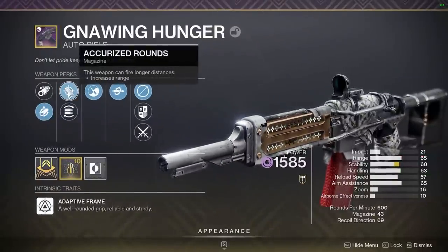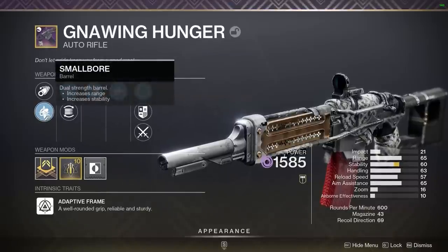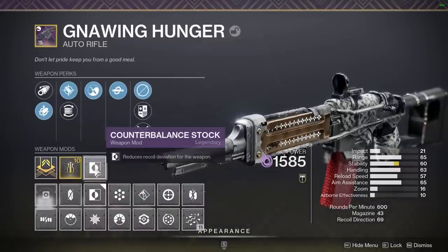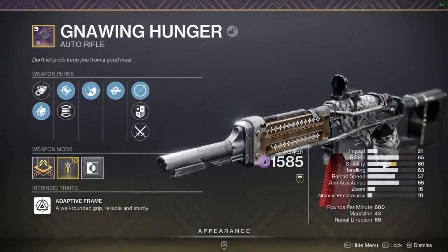Speaking of journeys, if you've been on this journey with me for a long time, you'll recognize this weapon. It's the Gnawing Hunger. I used to use this auto rifle going way back — talking like 2018, 2019. But as you can see, it's not a sunset weapon. It's at max light level, so if you have one it's available to use in any activity.